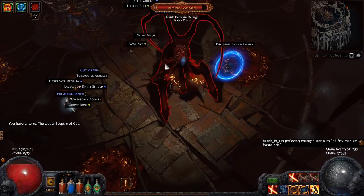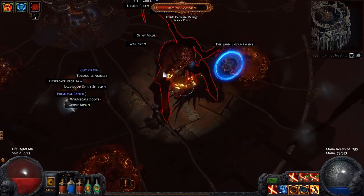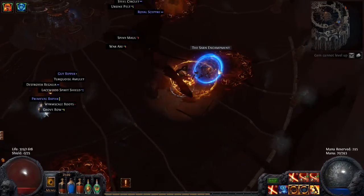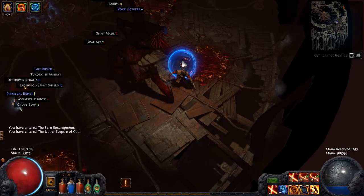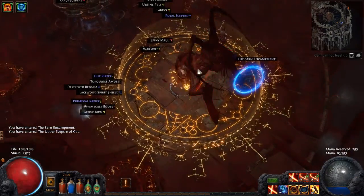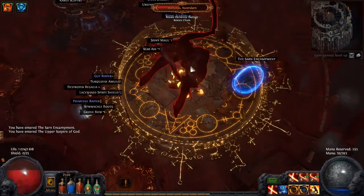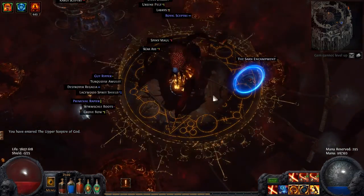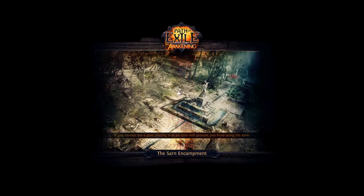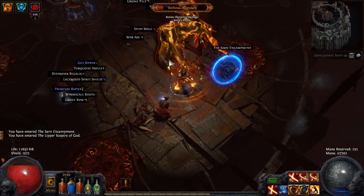I'm actually going to move my flask. For safety, I'm not going to die. I have a lot of portals, I can just do it like that. But you, Dominus, you are about to die. I really need some better defense — I can see that my physical protection is pretty low. There we go. Sweet.